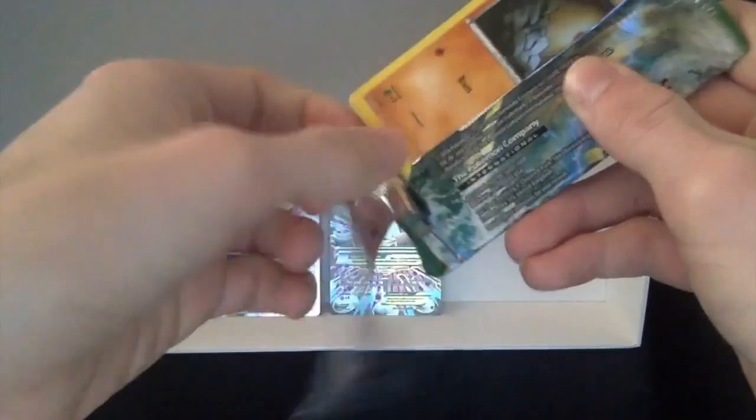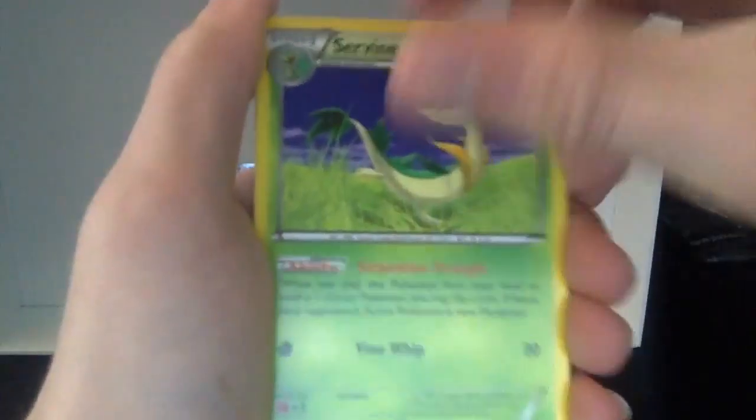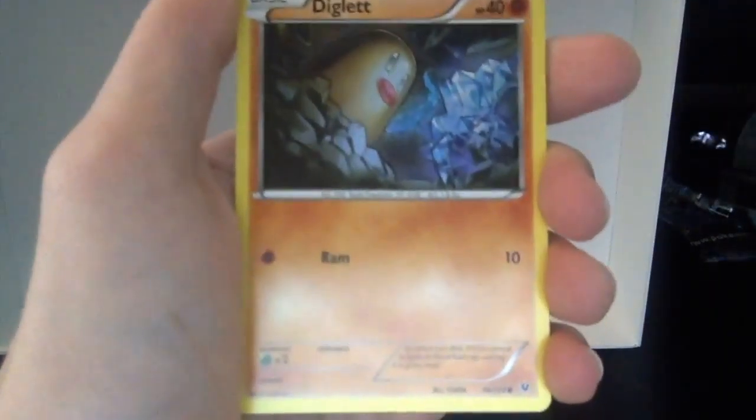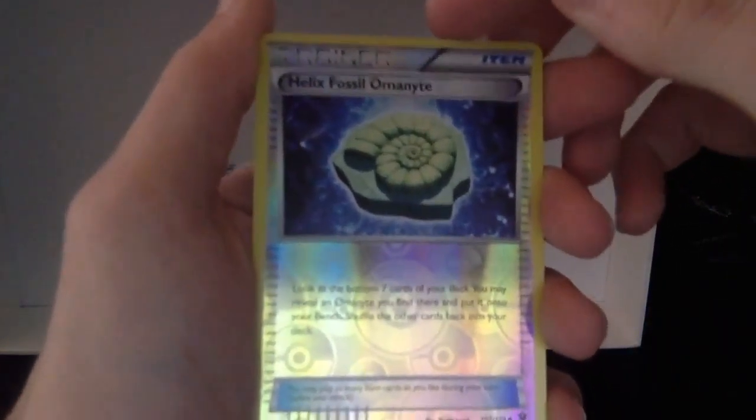So we got a Cervine. A Warmadam. Pupitar. Diglett. Larvitar. Meowth. Coughing. Burmy. Reverse Holo Helix Fossil Omanyte. And a Snorlax.